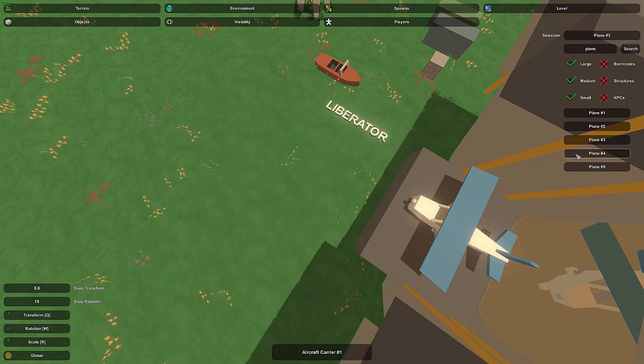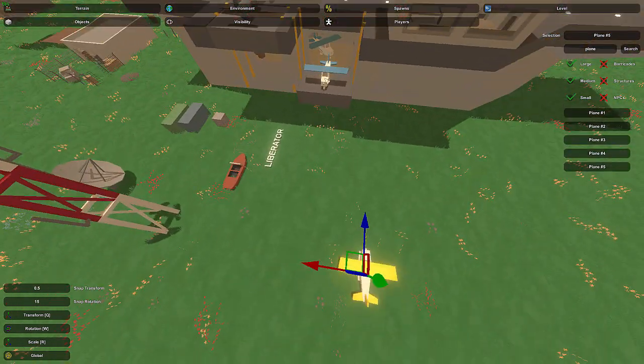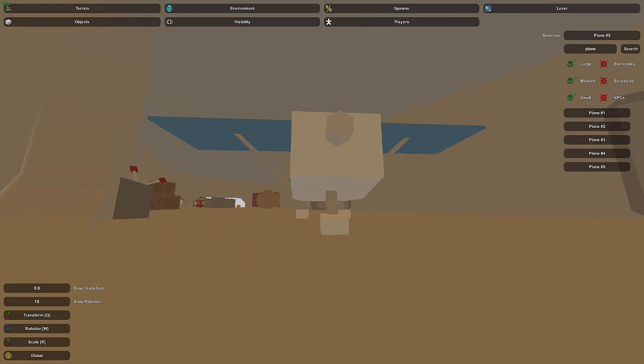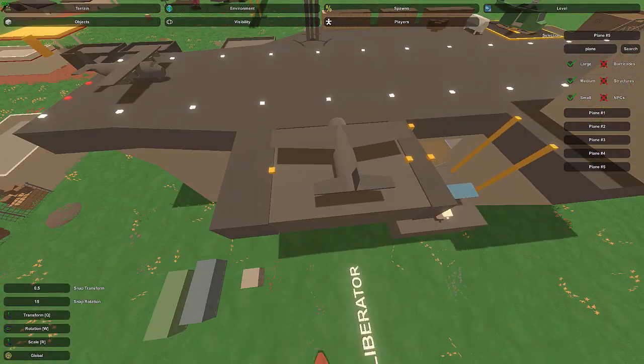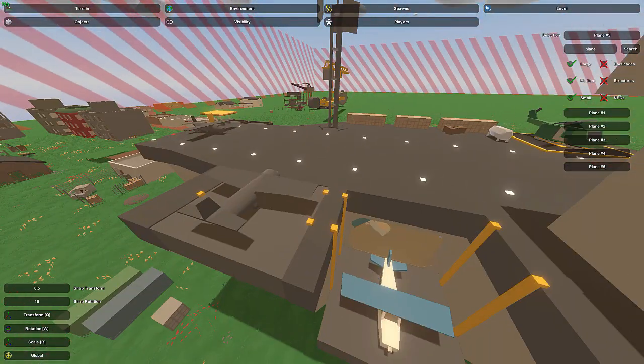Plane number one and plane number five will definitely fit on the ramp. Plane number one is a little better just because it doesn't have water skis and seems more likely to actually be on an aircraft carrier. You can use a scaled version of plane number two or any of the other planes, or just use plane number one.